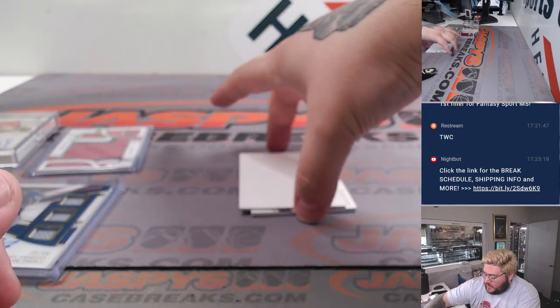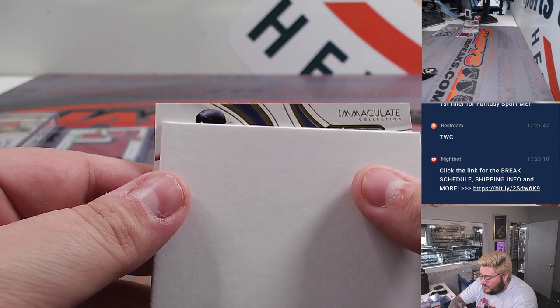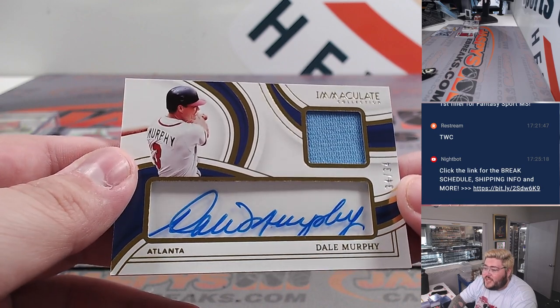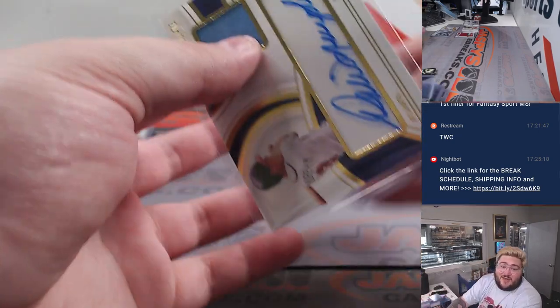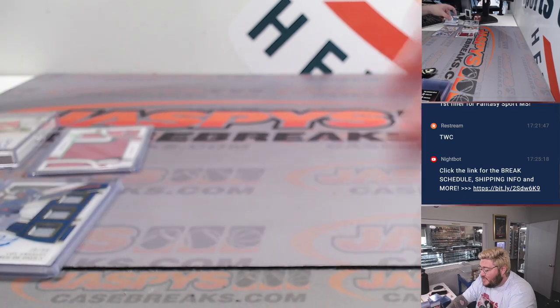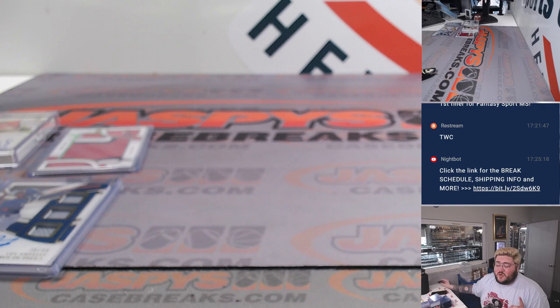And the last one — thanks again, y'all. Posting number seven right after this. All divisions hit — love to see that. 34 out of 34, a little bookend: Dale Murphy on the patch, two-time MVP for the Atlanta Braves. That's the NL East and David. Nice box, y'all — a couple of big ones, some nice patches, some nice names. We'll post number seven right after this. JusticeCaseBreaks.com. Bye-bye.